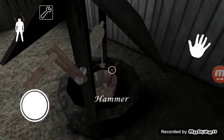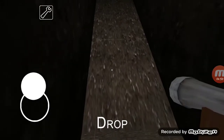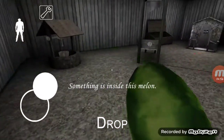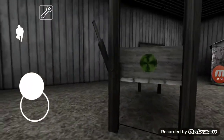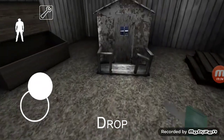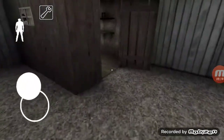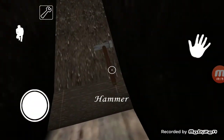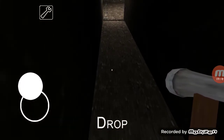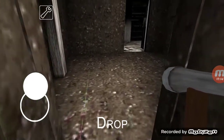Okay, so now we have the hammer. Oh, the melon's here! So we're going to drop the hammer down here and we're going to grab the melon and see what's inside it. Now that we have the melon open, we're going to take the hammer, take off the wood, and then see what's in the other cabinets and drawers around Granny's main floor.